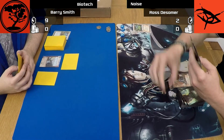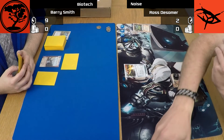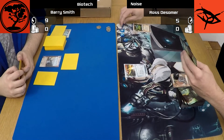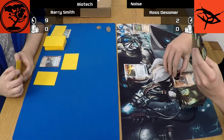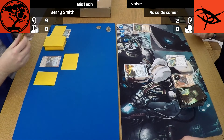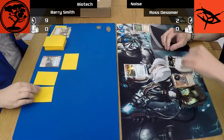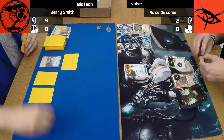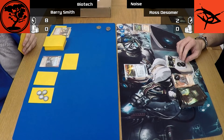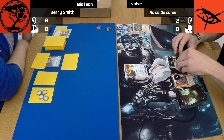So it really depends what you want the deck to do and how you build around it, but I have built this with the intention of flatlining the runner as often as possible. So I've started my turn by using Hedge Fund, then installing a piece of ice over each queue and installing a Psychic Field. You may have noticed from some of the previous videos, I always like to open with that. It's a great way of just seeing if the runner is going to run what you put down or not, and if they do, they can be punished very heavily for it.